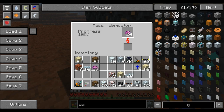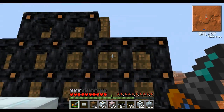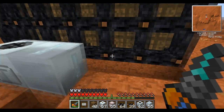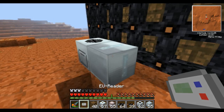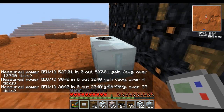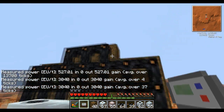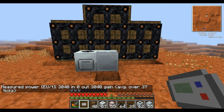What we have here is a mass fabricator. As you can see, this is just pumping out UU matter, but it's coming off of all this copper cabling. You might be a bit confused, so let's take a look at how much power is going through this: 3,040 EU a tick. This is copper cabling. Now if this is shocking you, that's why I'm making this video.